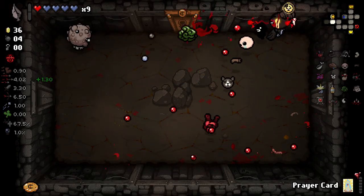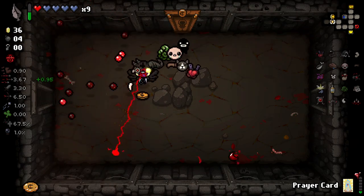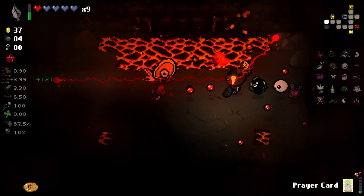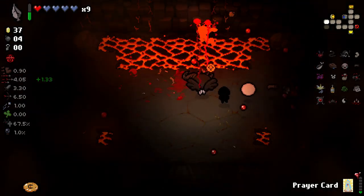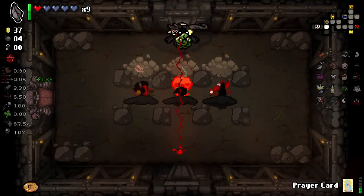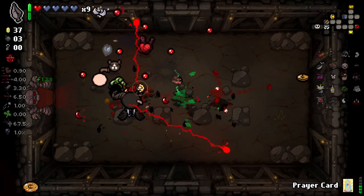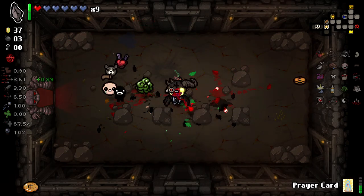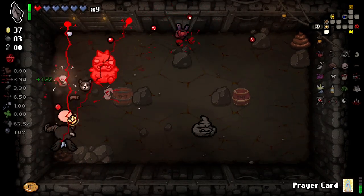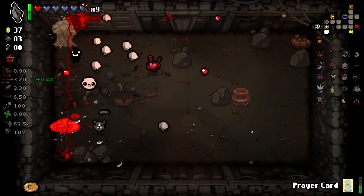I'm loving this double laser beam action we've got going on here. We need some more health pretty fast. This Crack the Earth thing is not good - it hit that enemy full on and didn't kill it. Can I get another key please? Death is kind of nice here just to pop in. Got a Tinted Rock there giving me a key. I need to go back and get my Red Rune in a moment as well.